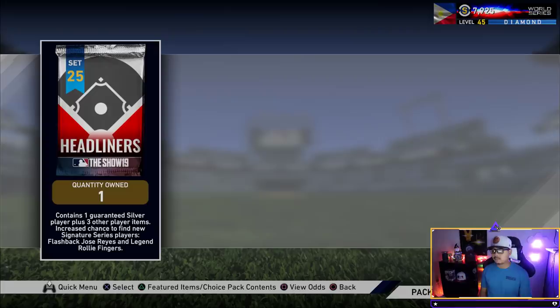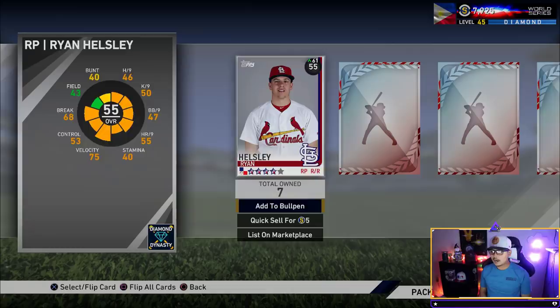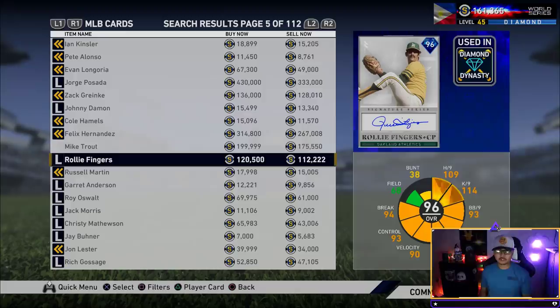Final set 25, final headliners of the year. Here we go, please be good. Ryan Helsley, Jake Diekman. Oh my god, that is bad. So before I go out there and do something drastic like buy another 100-pack bundle or something, I'm going to go out there and buy Rollie Fingers.